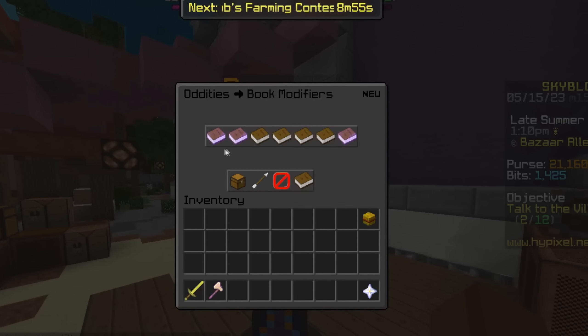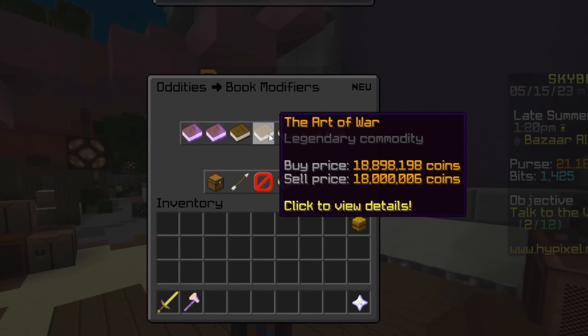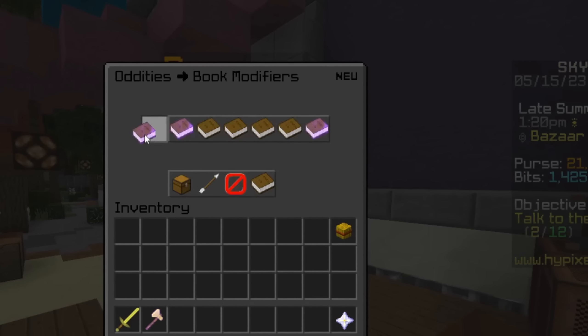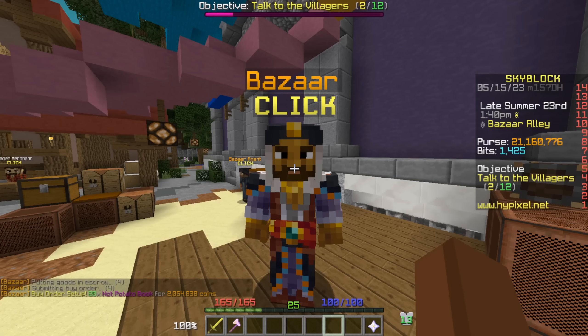Right now books seem to be in quite hot demand. Some have pretty crazy profits — the Art of War could potentially get like a million profit. Hot potato books are in quite hot demand, pun intended, so let's make an order of maybe 20, or around 2 million coins.